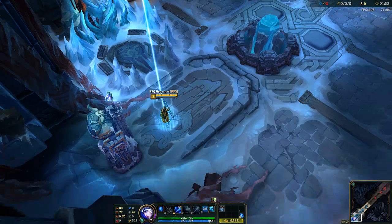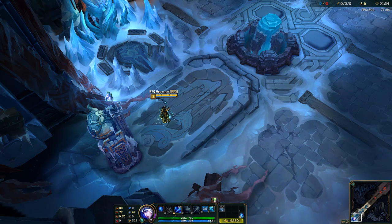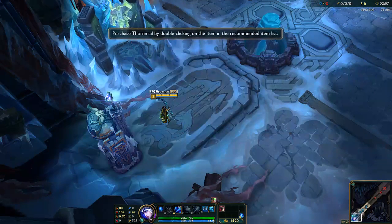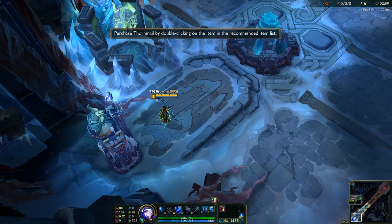Notice that you have earned some gold. Just like experience, you gain gold whenever your champion slays a minion. You also gain a little bit of gold steadily over the course of time. At the shop, you've successfully purchased Thornmail, which is a great defensive item against enemies that have high attack speed.